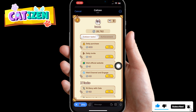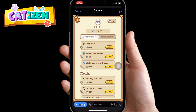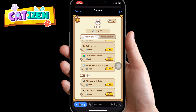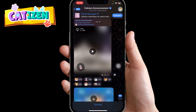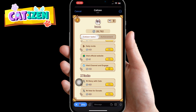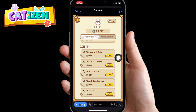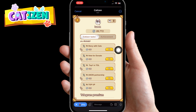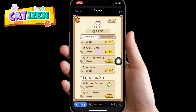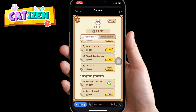You can visit the official website — click on it and it's going to take you there. You can visit their Telegram channel and engage; this one is free, you can just do it. It's going to open their channel for you — just react with any emoji and then go back, and it's going to redeem that point for you. You can also do the Twitter tasks — retweet their posts and you'll be getting fish rewards.